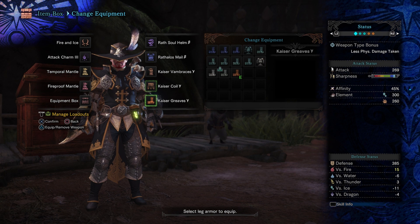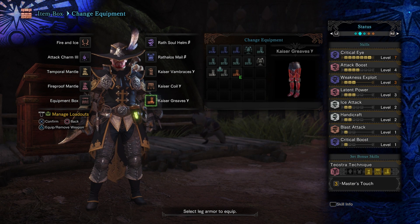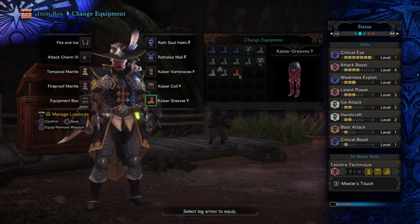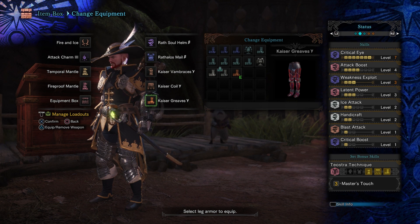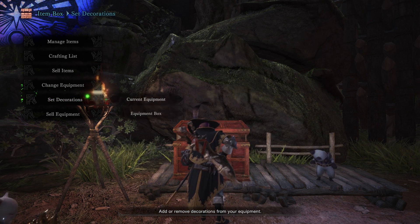We've got Kaiser Vambraces Gamma, Kaiser Coil Gamma, and Kaiser Greaves Gamma. The armor skills we have are Critical Eye 7, Attack Boost 4, Weakness Exploit, and Latent Power Level 3. We've got Ice Attack 2, Handicraft 2, Blast Attack, and Critical Boost. We don't need a Protective Polish Jewel because we are hitting with such high affinity that we should be able to keep our White Level of Sharpness for a very long time.